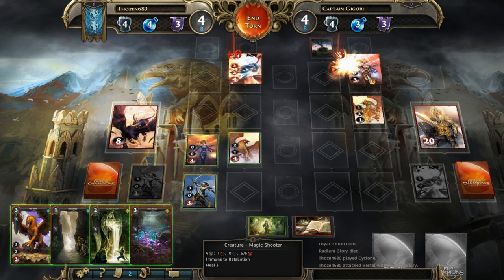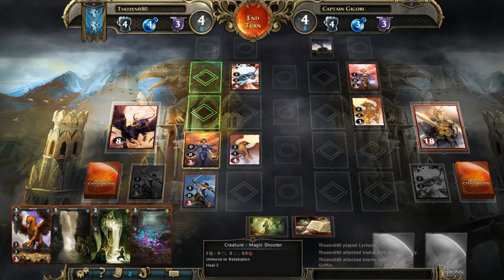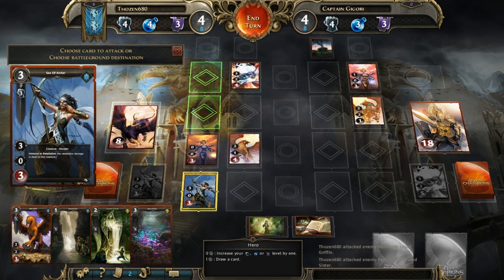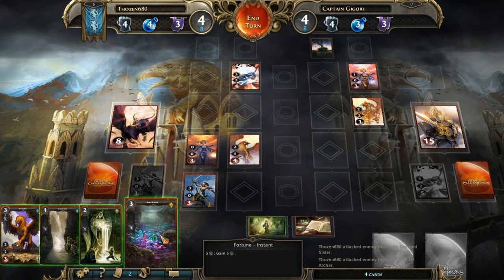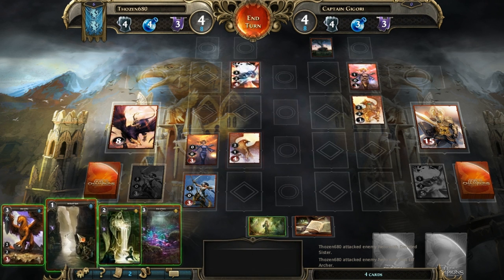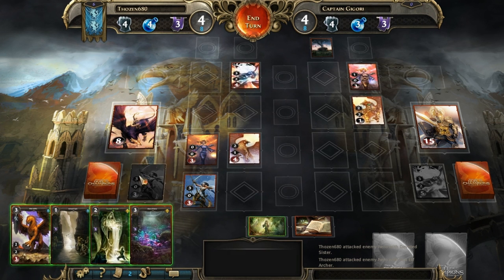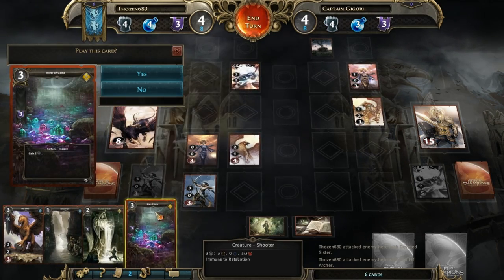No retaliation — that's a three hit there. We're finally downing his life — this is the turnaround. We got him down to 15. I just thought of something: I can have my cake and eat it too. I can cast this for three, which leaves me with one, then gains five — that's six total. So I'll have six and then I can cast the Fortune ongoing so I get health and block this guy.